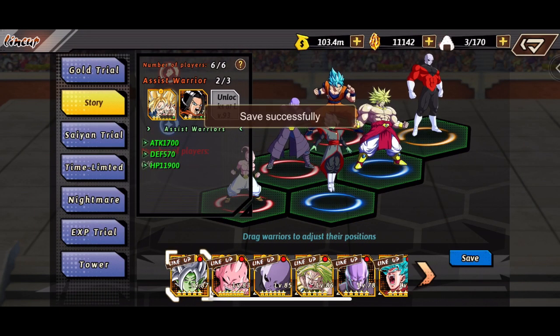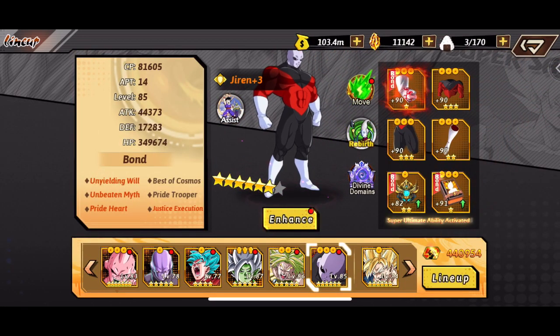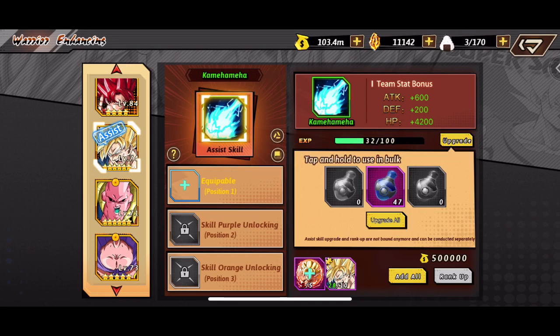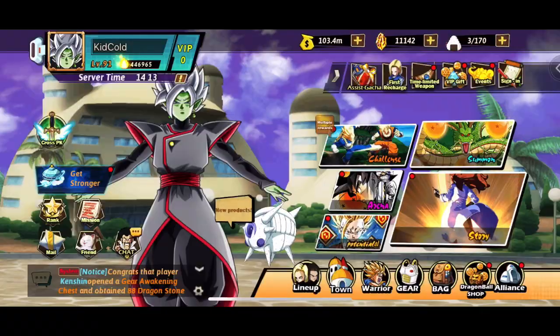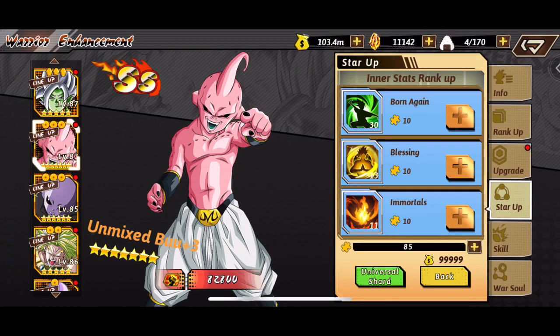Now I noticed we were losing a lot in the arena, so I'm going to switch Hit and Broly for the time being. The reason I'm doing that is because Broly can come back to life with a 30% chance. So if I have Gatae Zumasu and potentially Broly coming back to life, and then Jiren holding his own in that front row, I think it would be better for Hit to then lower the attack and defense of other warriors. Right there I did just want to upgrade Goku's assist soul to try and do more damage and help us out in the battles.